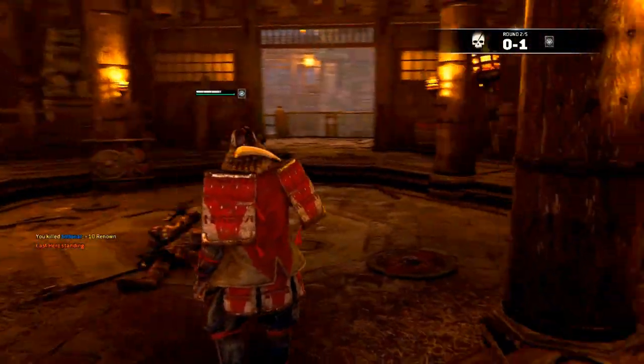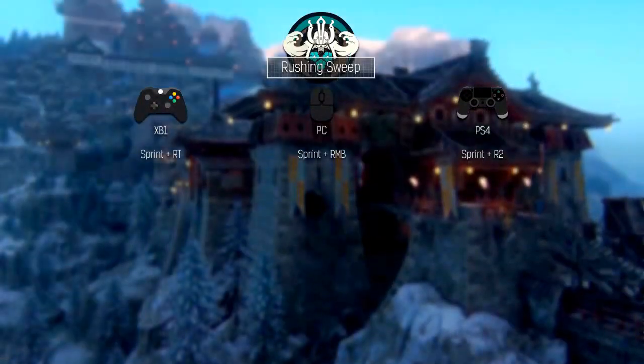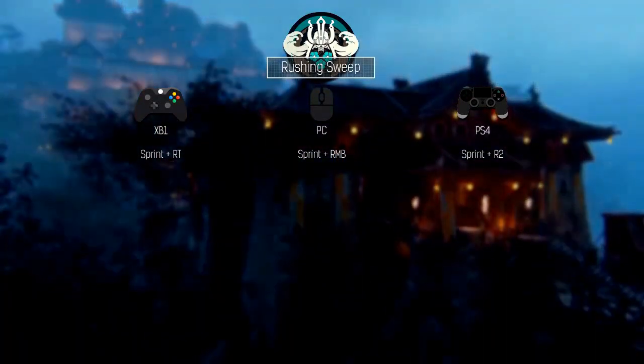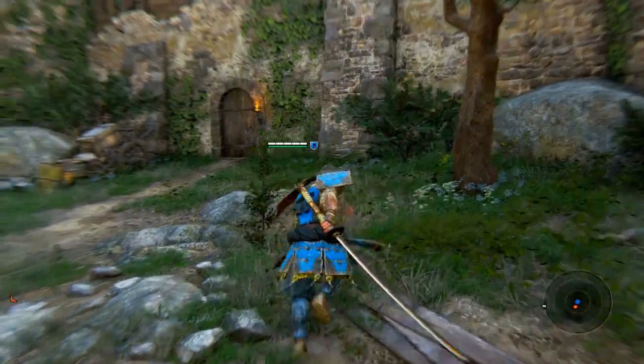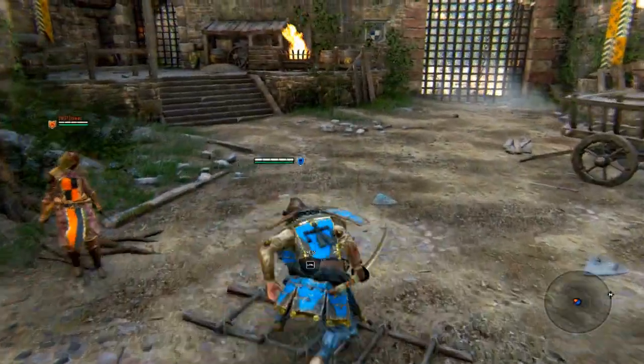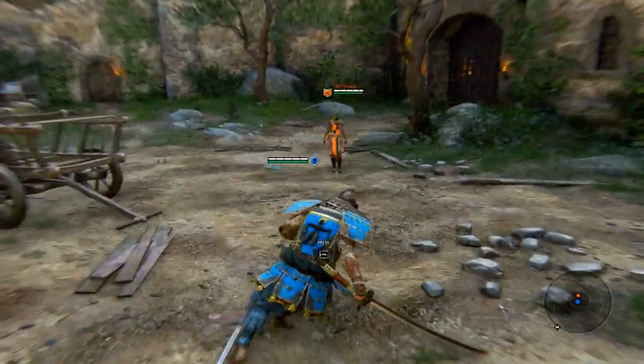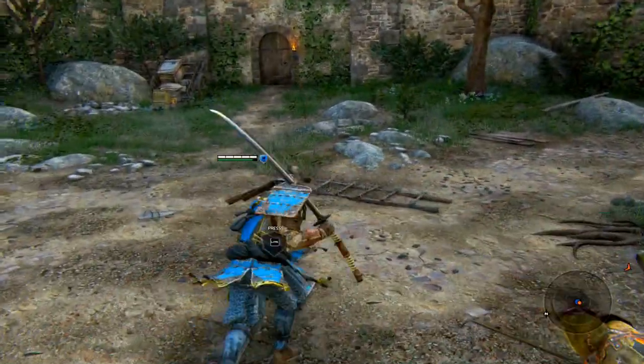With the strategies out of the way, let's learn those movesets. Similar to most champions, he can start off the fight with a simple attack while sprinting. Rushing Sweep, as it's called, requires you to perform a heavy attack while sprinting. It's a great way to start off the fight.